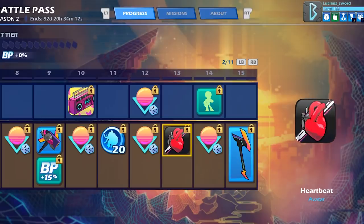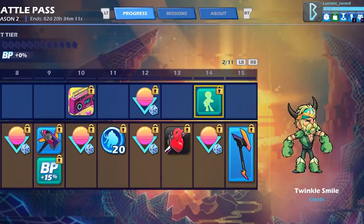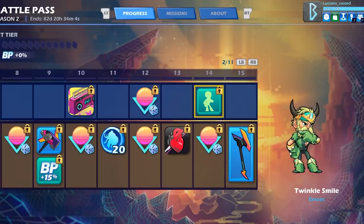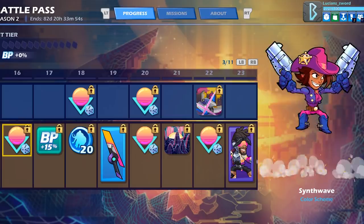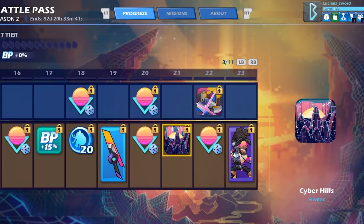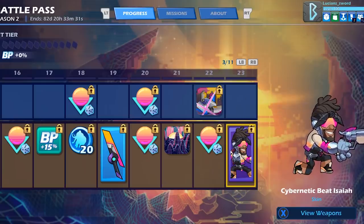Tier 10 gives a Boombox avatar, some more colors, and a Heartbeat avatar — kind of like a drum, I like that. Then there's the Twinkle Smile emote; it looks more like the eye or cheek is smiling, but I like it. The Sunset Axe comes at tier 15. It seems like there's more stuff in the free pass than last year, which is cool. We also get the Cyber Hills avatar, a Spray Cans avatar, and at tier 23, the Cybernetic Beat Isaiah skin.